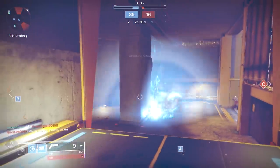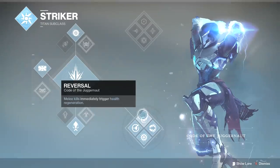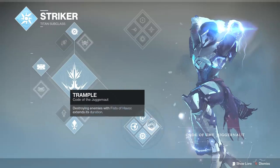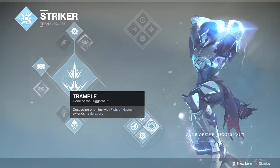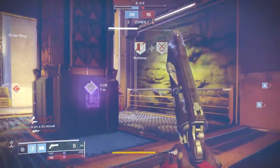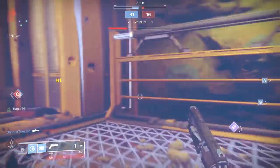These subclass changes can change up your exotic use and with Way of the Juggernaut, some absolutely shine. So let's go over the skill tree. One node that wasn't changed is Reversal: melee kills immediately trigger health regeneration. The other node that wasn't changed is Trample: destroying enemies with Fist of Havoc extends its duration. There are two nodes that did get changed in a big way, and these changes allow you to do numerous cool things with the subclass.